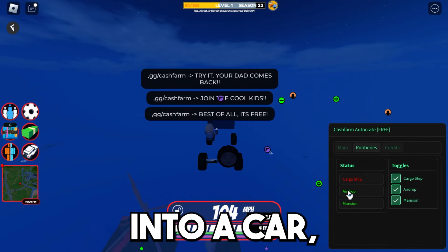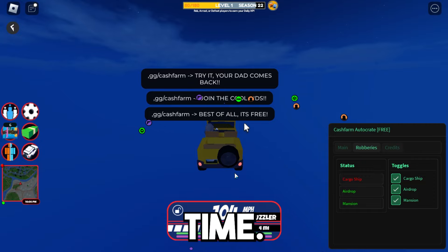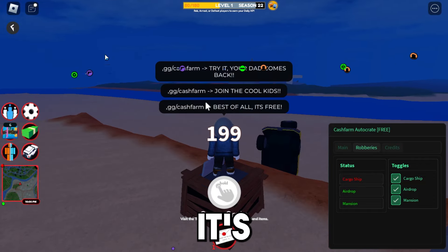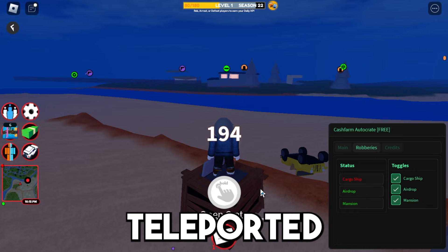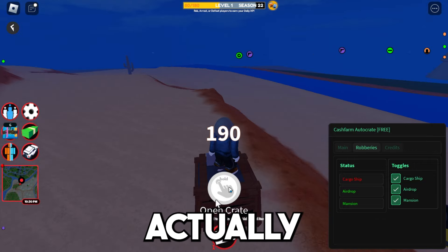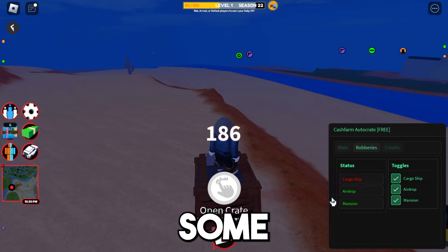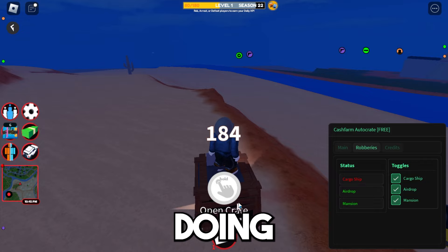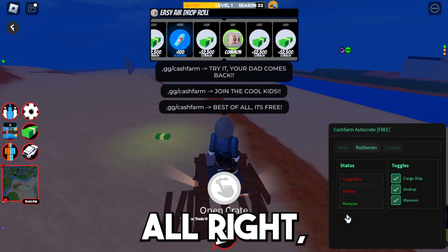You jump into a car. My game isn't fully loading up properly — that's probably because I'm using an emulator. But as you guys can see, it teleported me to the crate and it is auto doing it. It doesn't show that it's actually doing it, probably because my game isn't fully loaded in, but it is doing it and after a few seconds it will open up the crate and complete the robbery.